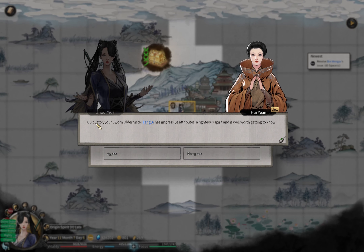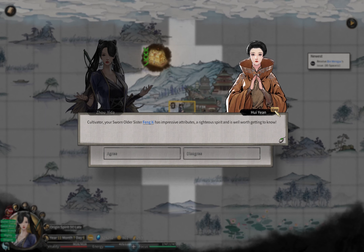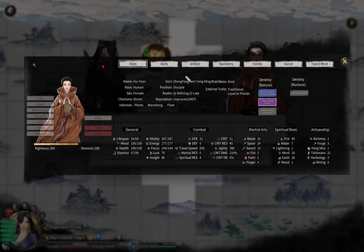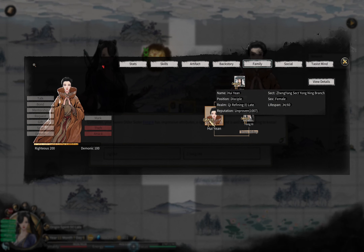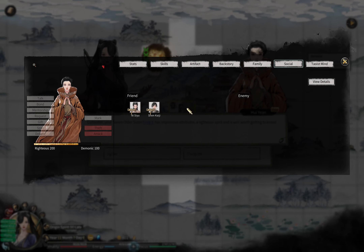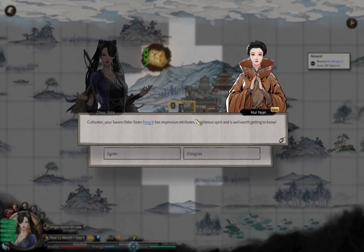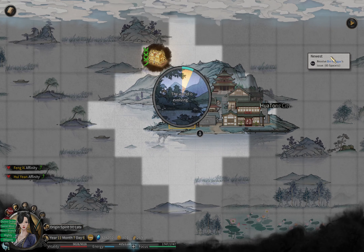Meanwhile, this person Hui Yan says my sworn sister is impressive and definitely worth knowing - I totally agree. By the way, she is also the sworn sister of my sworn sister Fengxi, so she's just another sworn sister. It's interesting - I do like my sworn sister.